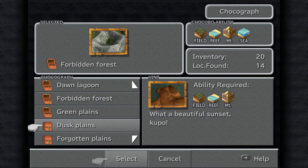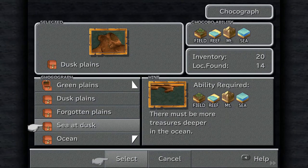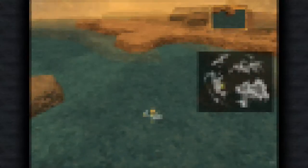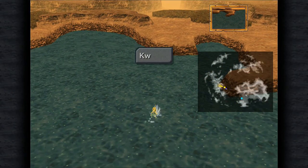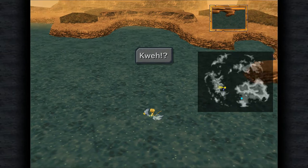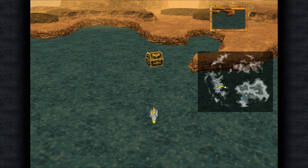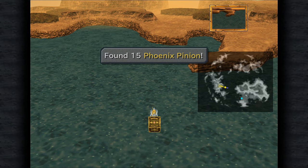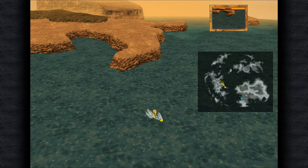Next up is the Dusk Plains. What a beautiful sunset. At a certain location on the Forgotten Continent it's always Dusk. Did I say Dusk Plains? Because we totally can't do that or the Forgotten Plains just yet. But we can do Sea at Dusk, so let's go find that one. Funnily enough, I was actually right next to the Sea at Dusk Chocograph when I was saying we couldn't do the Forgotten Plains one. Always hard to find - I just have a bad memory sometimes. We got 15 Phoenix Pinions, one White Robe which is nice, one Diamond which is really good, and a Masamune card - again it's a card so we're never going to use it. Diamonds are rare though we don't use them that often, but they're worth having.